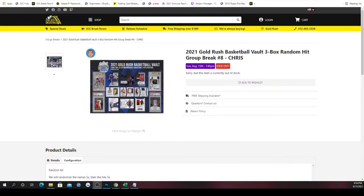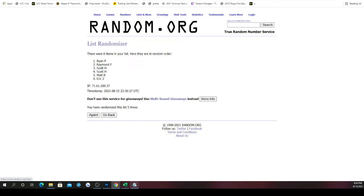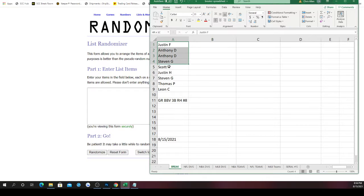This break is going to be 2021 Gold Rush Basketball vault — three bucks, random hit. Your break number, eight or nine spots in the break, nine hits at stake. Randomized spots are matched five times to the hits — whichever hit ends up next to your spot, that's the hit you receive. If you have more than one spot, you'll get more than one hit from the break. Good luck to each of you.